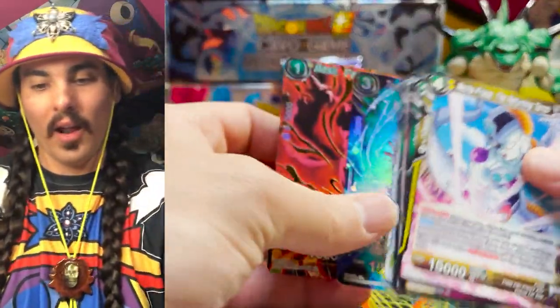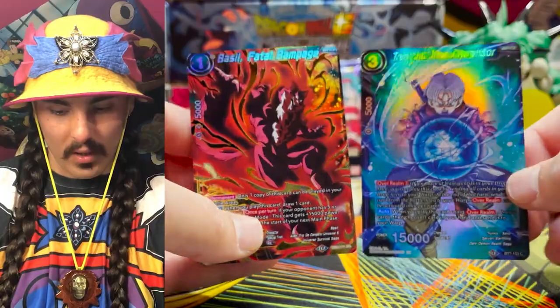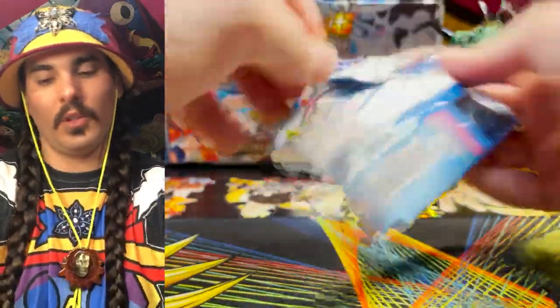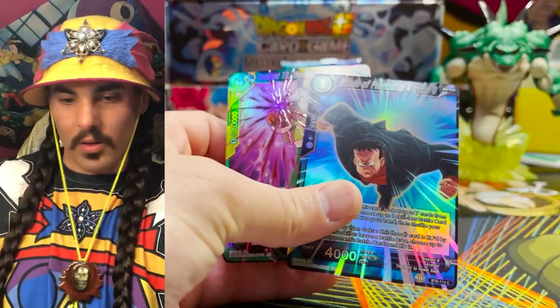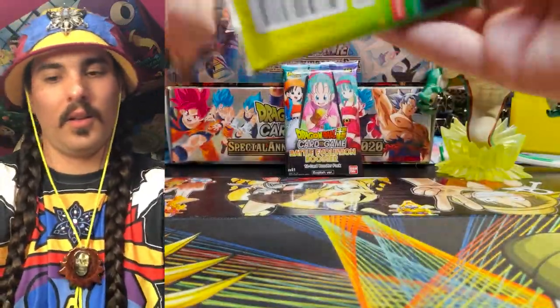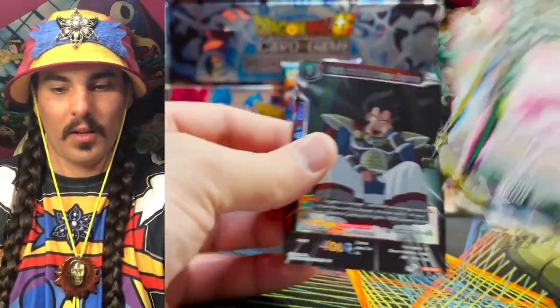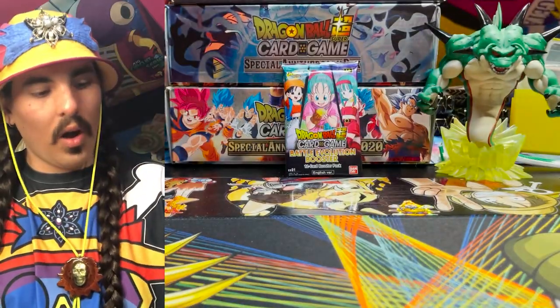Another Basil Fatal Rampage and Trunks Time Regulator — very nice pulls. We should be running into a secret rare probably pretty soon. Another Android Bonds of Friendship, and one of these fellas — hey fella, how you doing, how's it been? Kajita the Third.